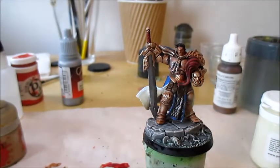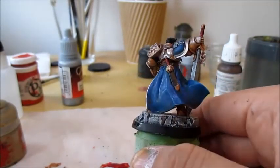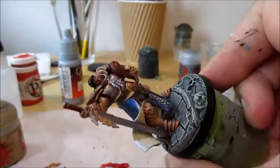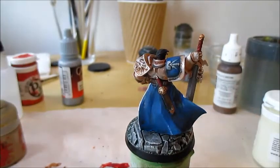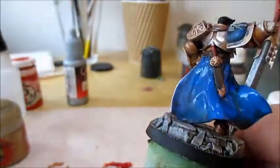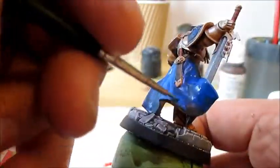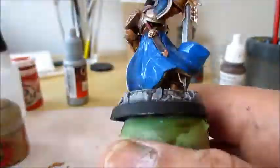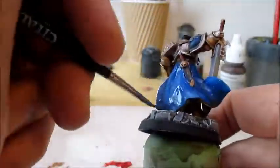To finish off the blue color, I'm going to go back to Kaldor Sky and just reestablish the color so that it looks clean, not painting in the recesses where it settled. And then I'm going to take a little bit of Fenrisian Gray just for the sharpest details.